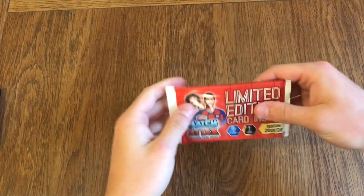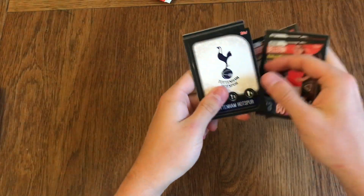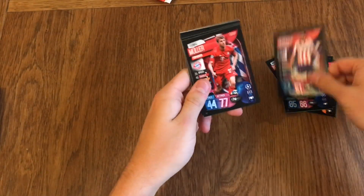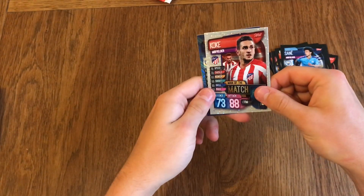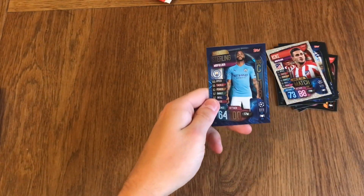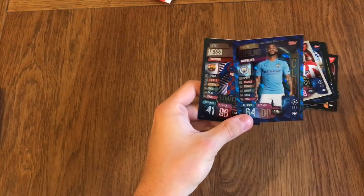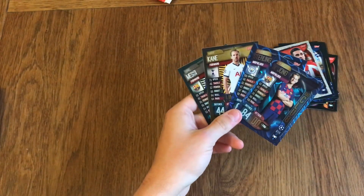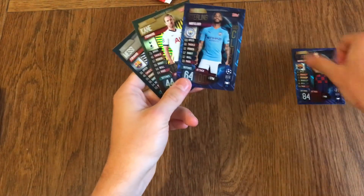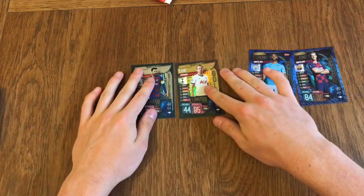We are getting a guaranteed limited edition in this one. There's the Barcelona forward - we've got Robertson, Bellerin, Spurs badge, Witzel, Herrera, Mula, Alba, Escudero, Sancho, Torreira, Sané, a Koke Man of the Match, a Sterling Hunter Club for the third time so far, and a Messi Silver Limited Edition. So very good mini collectors pack - we've got a De Jong and Sterling Hunter Clubs, a Gold Harry Kane and a Silver Messi. One of the luckiest packs probably out there.